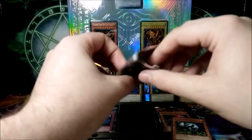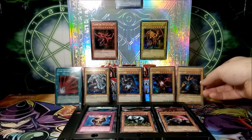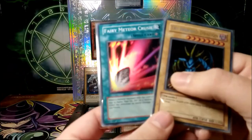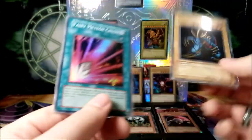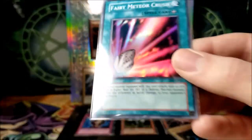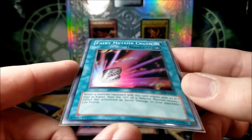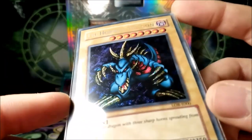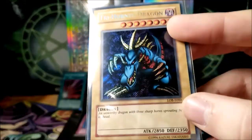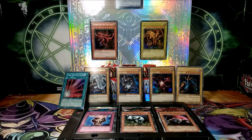So this was our opening of the legendary collection binder — the European print. We got two foils out of six packs. It's not a great loot, but it's still a very useful loot for collectors, especially since we got a secret rare Tri-Horned Dragon. Let's take a quick look again at Fairy Meteor Crush — this looks great in European print. The ink is just so much darker and clearer. And we got Tri-Horned Dragon — look at that secret rare.